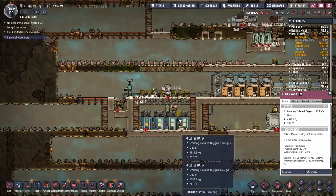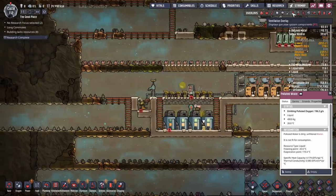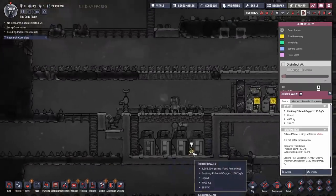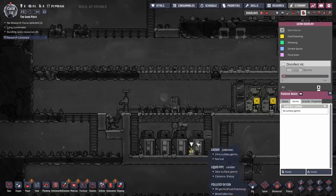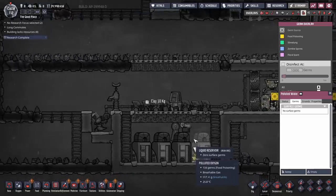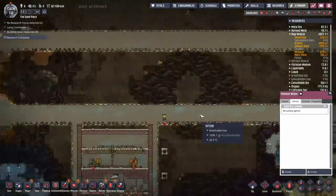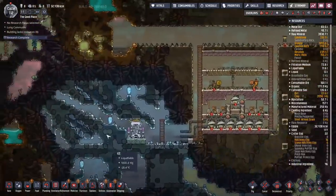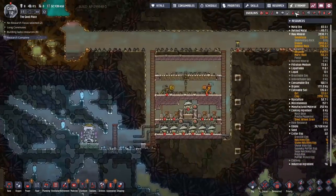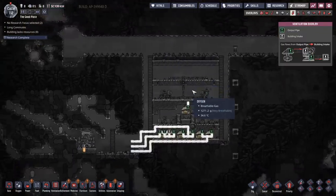The polluted water off-gases at an incredible rate - look at that, almost kilos per second. Let's check the germ overlay. It used to be that polluted water with germs would off-gas germs as well. There are some food germs in there but not bad. I think that's going to help with our oxygen - all the food in there is sorted. Time to figure out how we're going to route the piping for this back through the coal biome and right back out again, and we should get cooled oxygen for our base.